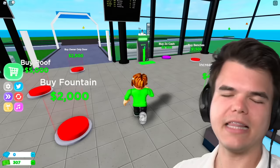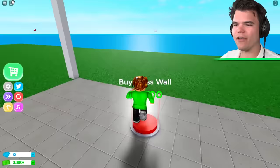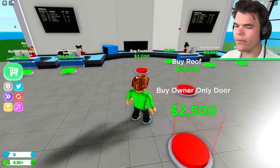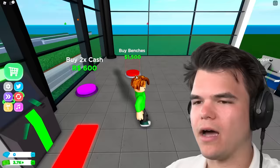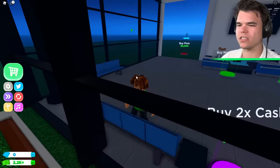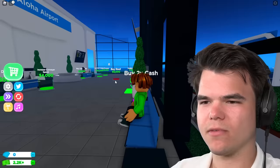Ladies and gentlemen, press the like button if you want to see more Roblox. We've got to finish our walls here — we cannot be an airport without any walls. Why is there still no wall here? We cannot be an airport without a fountain. Why would you place a fountain in an airport? This ain't a fish tank, bro. We need somewhere for our passengers to sit. Oh, it's nighttime. This is where our passengers can sit and wait — they can wave goodbye to their baggage and wait for that plane that never arrived.